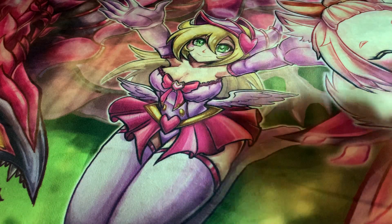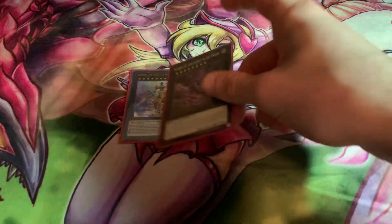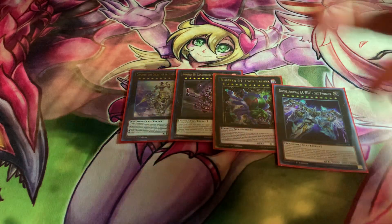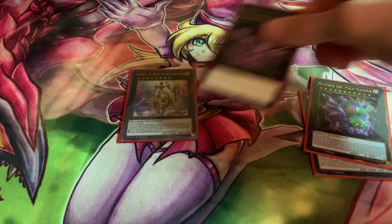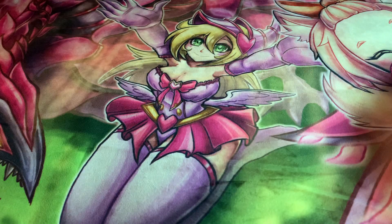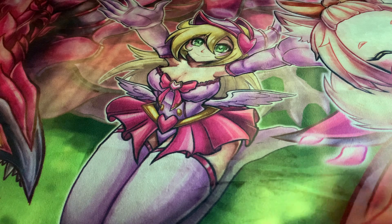For the rest of the rank 8s, we're playing Dingirsu because it's a good card, Sky Prison because stopping special summons is good, and of course when you can slap Zeus onto anything — put Paingainer under it, put Zeus, Zeus goes brrr. And then for generic links we have Phoenix and Cerberus because they're link twos, easier to make, and they help clear out problems.